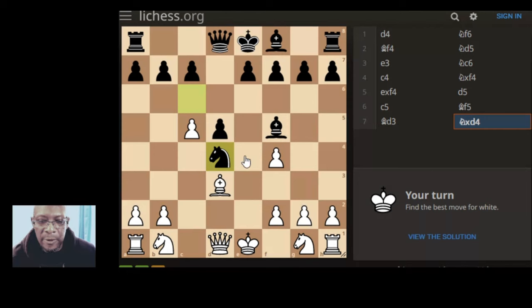Best move for white. The king is here in the diagonals, white square bishop, knight's protecting. The bishop can take the bishop, knight takes, queen can put a check on the king - but they can simply block though. Is it a piece thing, a material gathering thing?